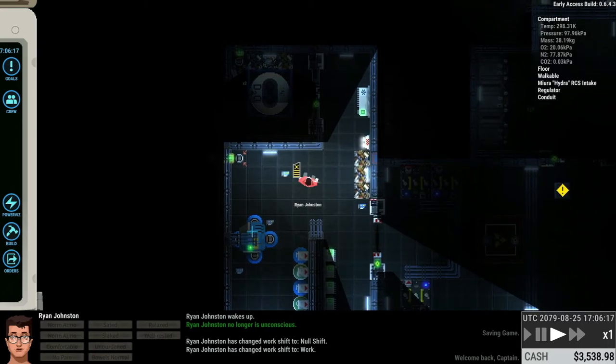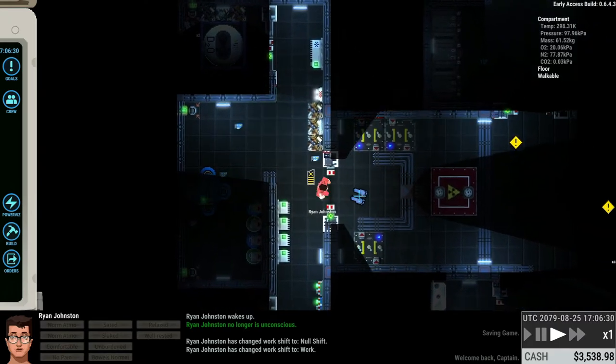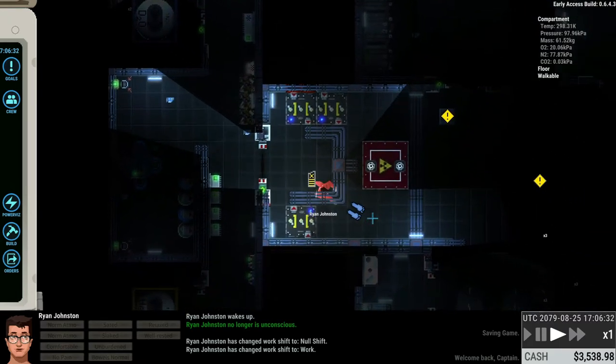This system here controls the RCS, and attached to it you have the different RCS clusters. As far as I understand, the more of these you have, the easier it's going to be to maneuver the ship — especially with bigger ships, which can be more difficult to maneuver.